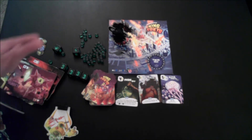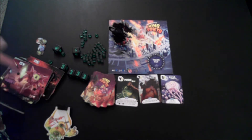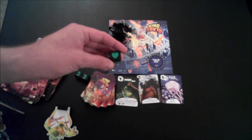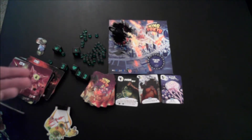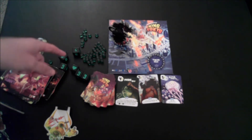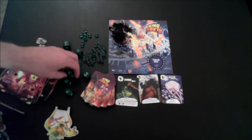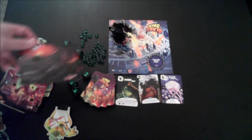When you enter Tokyo at any point — city or bay — you immediately gain one victory point, and the board has reminders of this. If you manage to stay in Tokyo for an entire round until it comes back to your turn, you gain an additional two victory points. However, any hearts you roll and keep while you're in Tokyo do not count for healing — you cannot heal in Tokyo unless a card gives you a special ability. Claws also represent an attack: once someone is in Tokyo, every claw that players outside roll and keep deals one damage to the monster in Tokyo. So rolling three claws would deal three damage to Mecha Dragon, putting him closer to being knocked out.